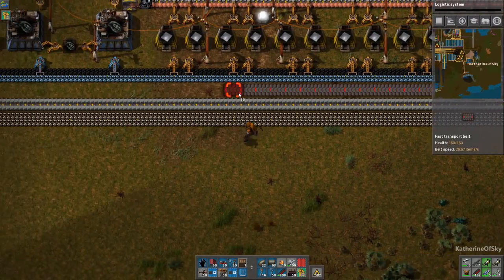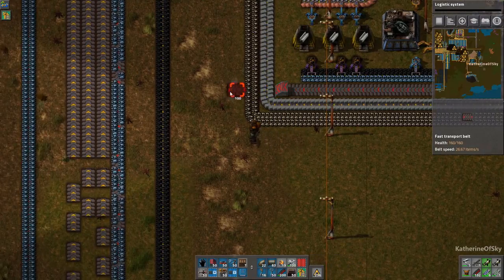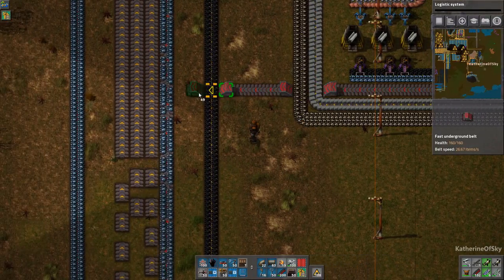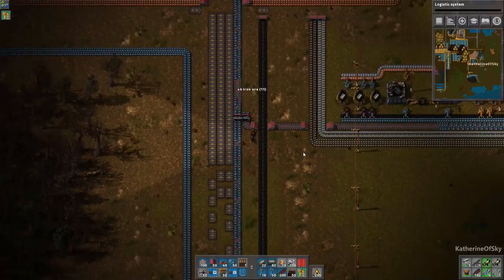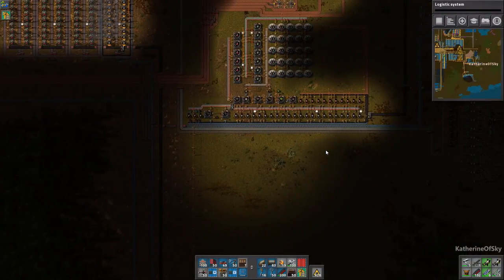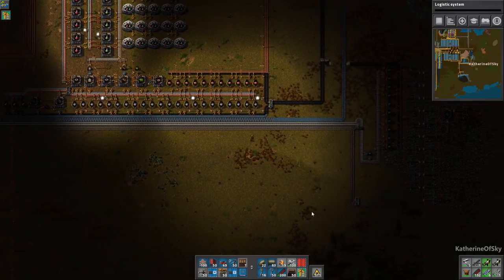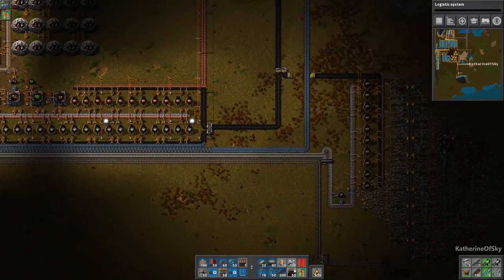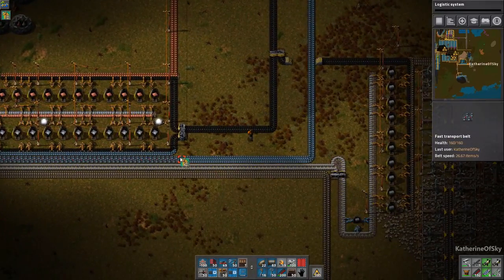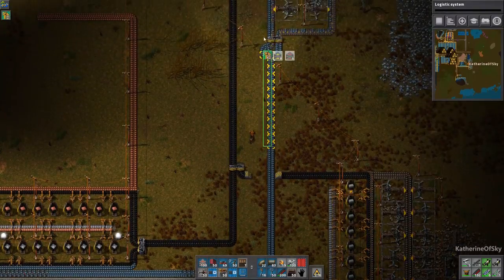Let's just take this this way. I don't really feel like completely taking this out, but here we go. This should give us some throughput. If not, we'll just add some more miners. Let's also improve the speed of the belts here. There we go.